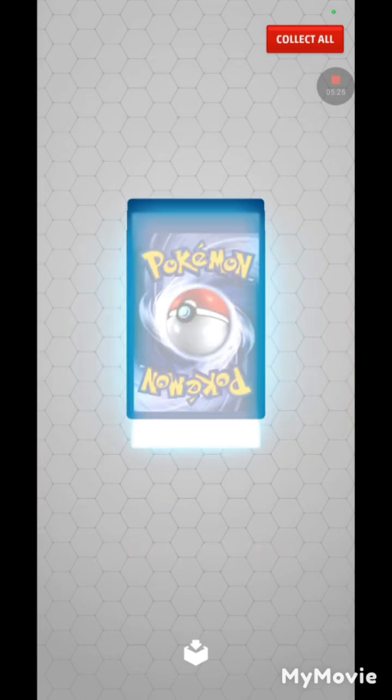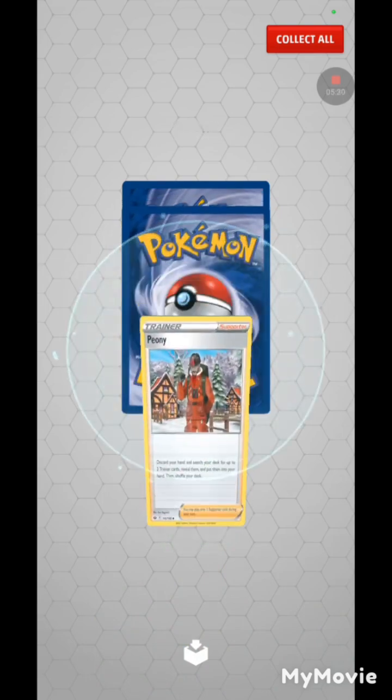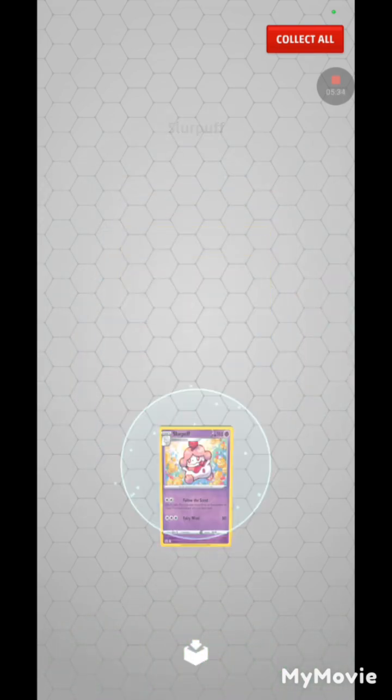Opening the Chilling Reign booster: Cubfu, Inkay, Peony, reverse Snorunt, and... it's Life Orb.